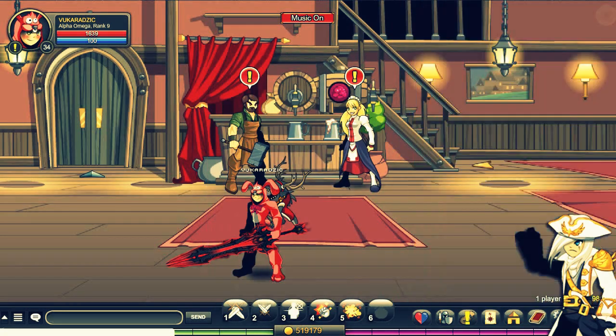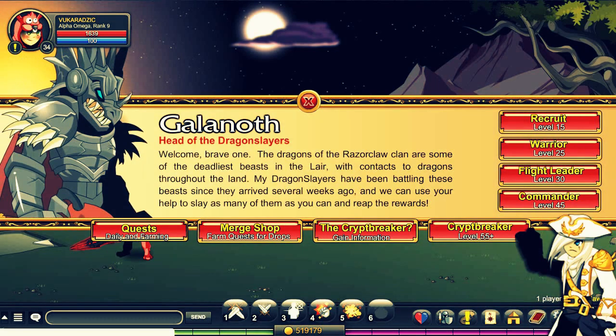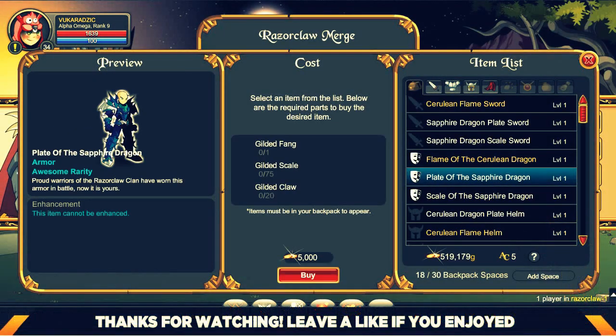All you need to do is type /join razorclaw and follow me. Click on this guy right here, click on his merch shop — it should be the second armor. You will need to get all these items to merge it and get this armor.